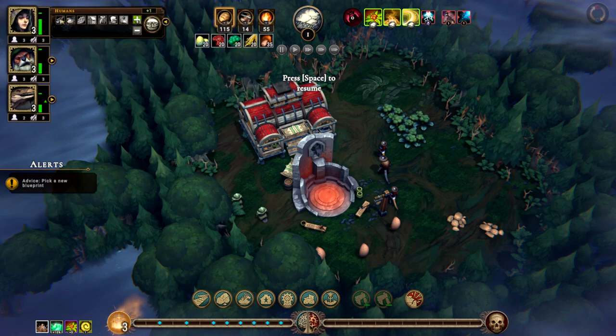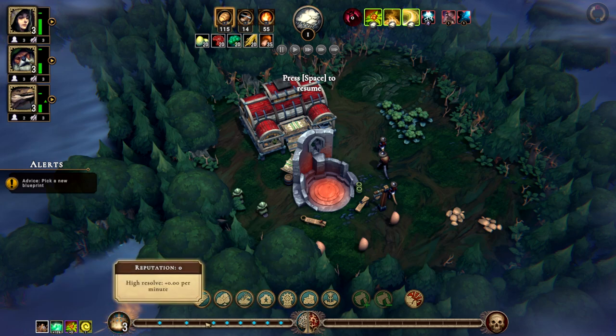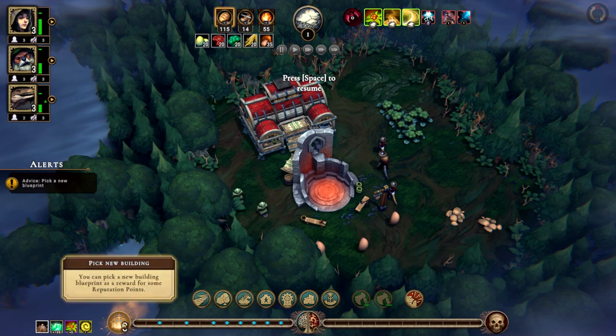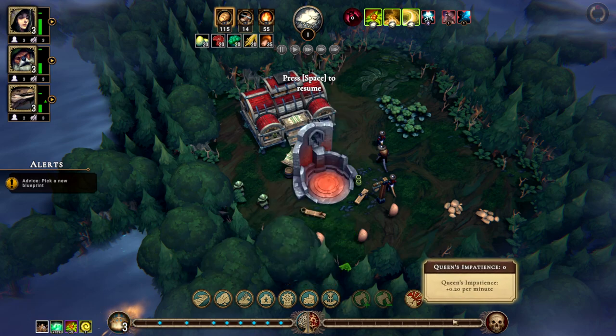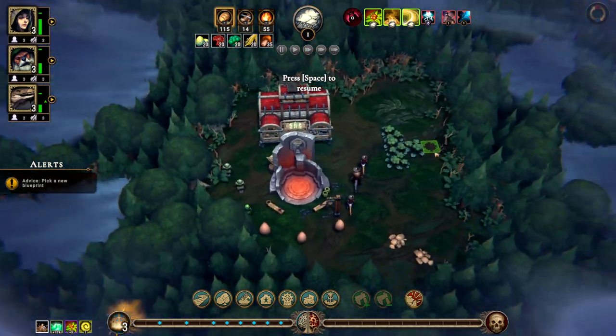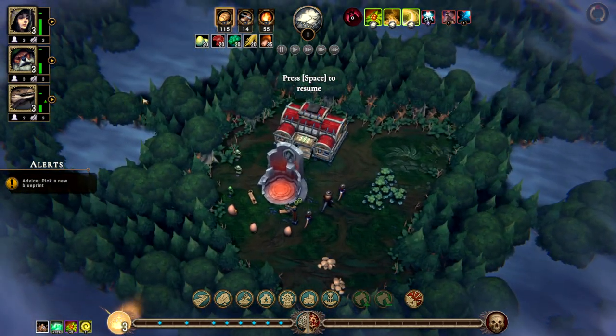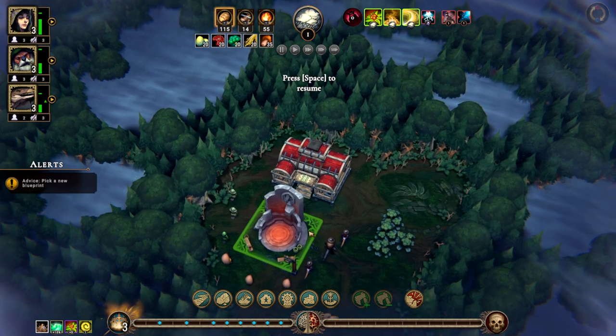As we keep them happy by giving them the foods they like or the houses they like to live in, we get some reputation, which gives us a boost on the reputation meter — which will help us get new buildings to build. Right now we only know a few different things, and as we progress we'll get new buildings. We also have the Queen's Impatience — she's nice, but she's also a little grumpy sometimes. If we take too long, she gets mad at us. Out here we've got these little pockets of fog — we can chop these trees down and unlock this stuff for more building space.